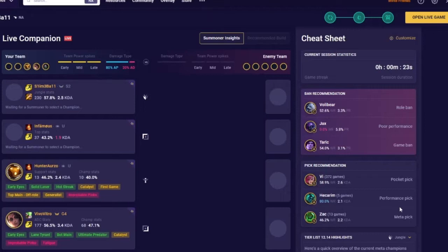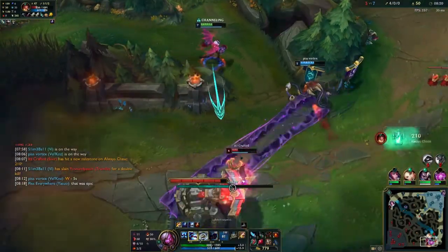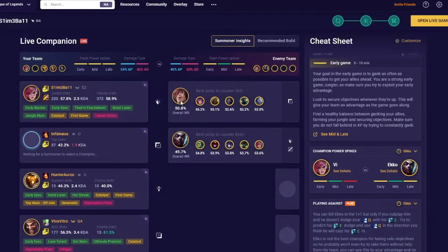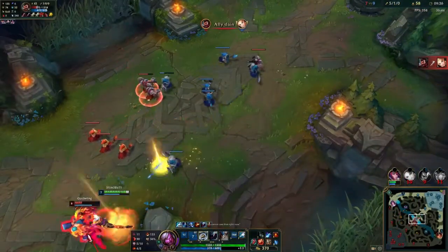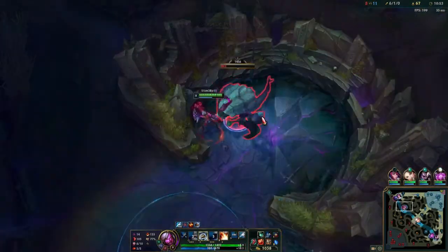As for the recommended champions, there is a pocket pick — basically your one trick pony. There is a performance pick, but be careful — I don't remember the last time I played Hecarim — and meta picks as well. Zach is pretty meta right now and I do play him on occasion. But Mobilytics is not done there. When an enemy player selects a champion, Mobilytics will give pick recommendations and counters based on the win rates of each champion. You can even filter by which role you think that enemy champion will be playing. Mobilytics is starting this list out strong with this extreme amount of information in the pregame, just based on champions alone.